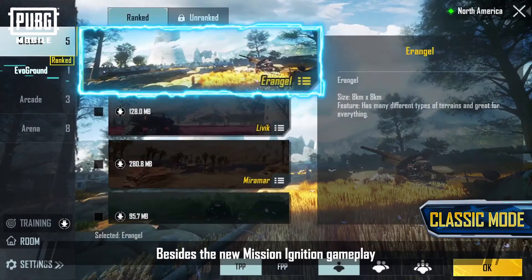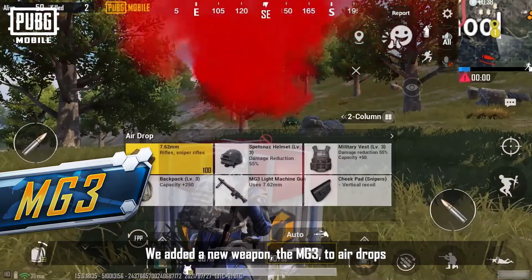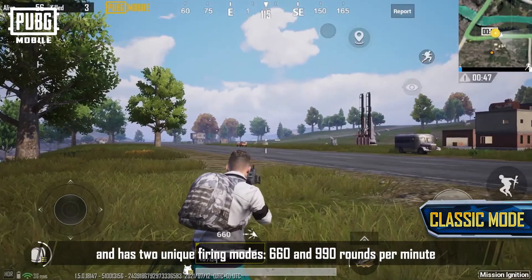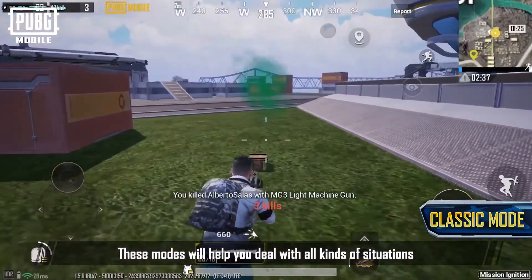Besides the new Mission Ignition gameplay, Classic Mode is optimized to further enhance your experience. We've added a new weapon, the MG3, to airdrops. It fires 7.62mm rounds and has two unique firing modes — 660 and 990 rounds a minute — to help you deal with all kinds of situations.